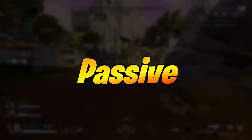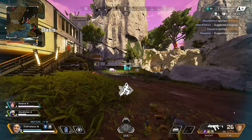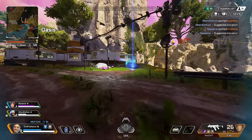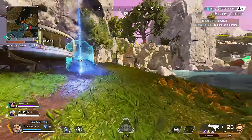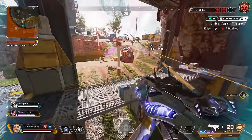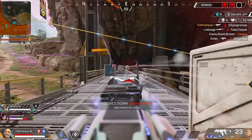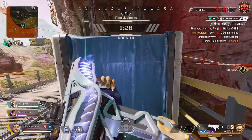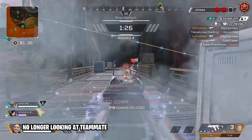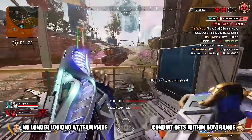The weakest part of her set is going to be her passive, but it does have some very unique use cases worth mentioning. Save Your Speed gives Conduit a 20-25% speed boost when friendly teammates are outside of the range of her tactical ability, which is 50 meters, and it takes 3 seconds for that boost to activate. Once active, the ability will stay up unless you break either condition — no longer looking in the general direction of your teammate, or getting within 50 meters of that squad member.